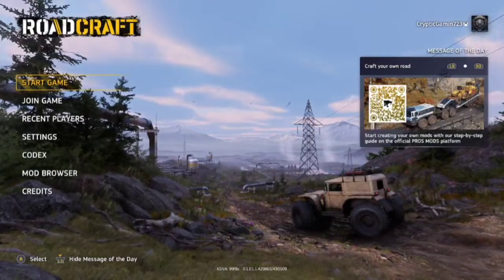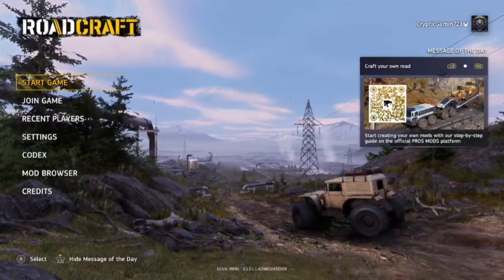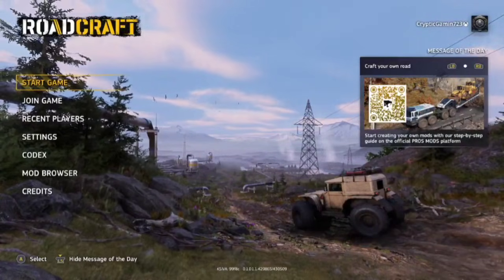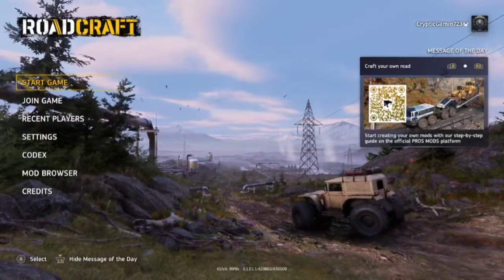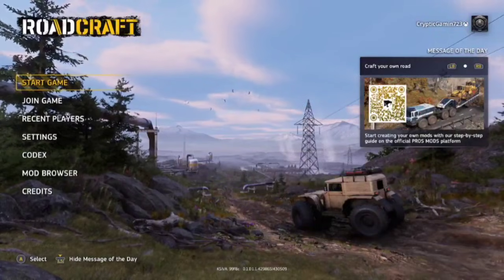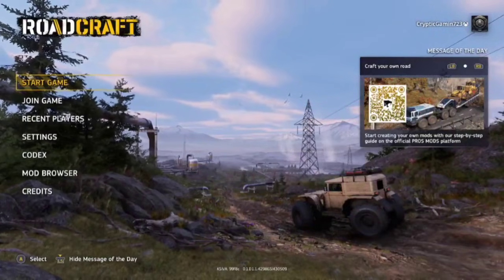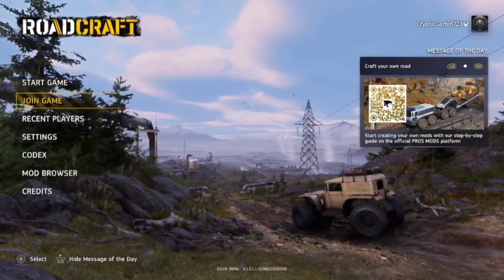There's also another option where you can join a random map. That's a random game by somebody who's hosting a game, and I'm going to explain all those to you step by step. So first things first, in order to join the game, to play any aspect of the game, you have to create a company. That's a very simple thing. You can do it from start game, you can do it from a join game method. It's up to you.